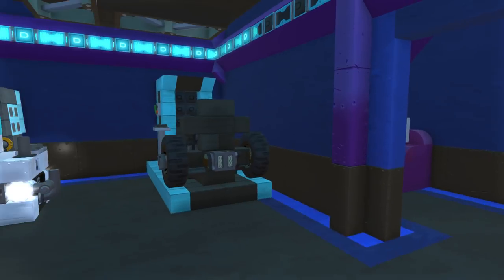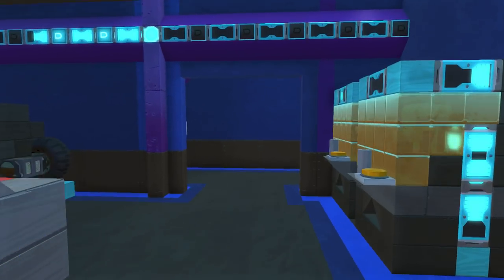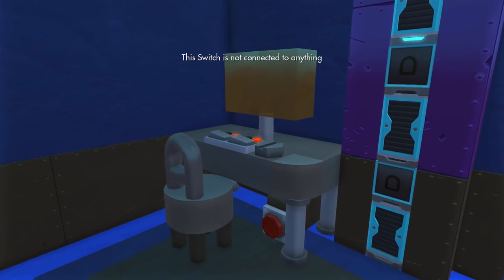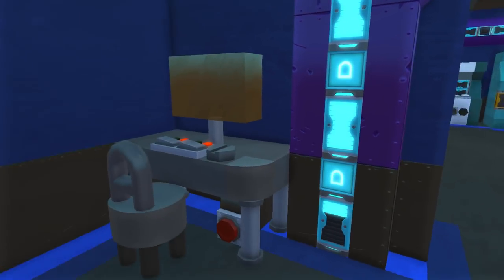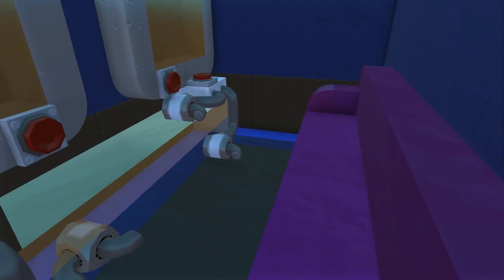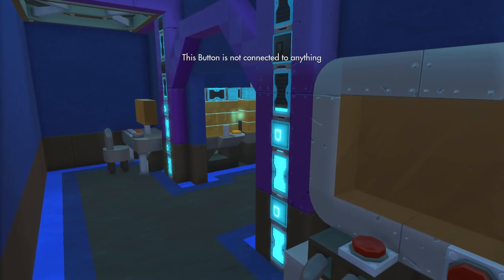We've got Pac-Man of course, pinball machines, and just general things like that. Over here we've got claw machines. And that's pretty much it for the main arcade room. But if we head back here there's a little lounge with a computer — it doesn't really fit the Fallout Shelter, but neither does an arcade. We have a computer with a tower, and then back here we have some TVs with a couch and some video game consoles.